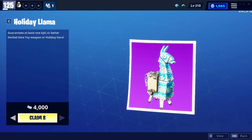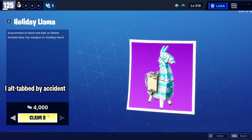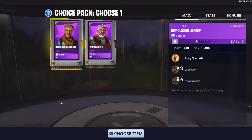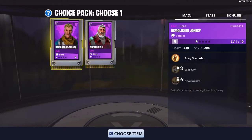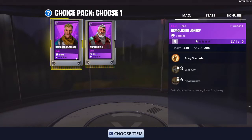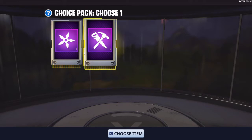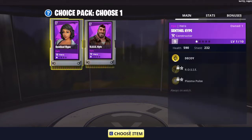I'm going to be opening 8 Holiday Llamas — claim 8. I forgot how fast they opened. I don't really need either of these. Epic Ready Ninja or Epic Ready Constructor — I don't really need it either.